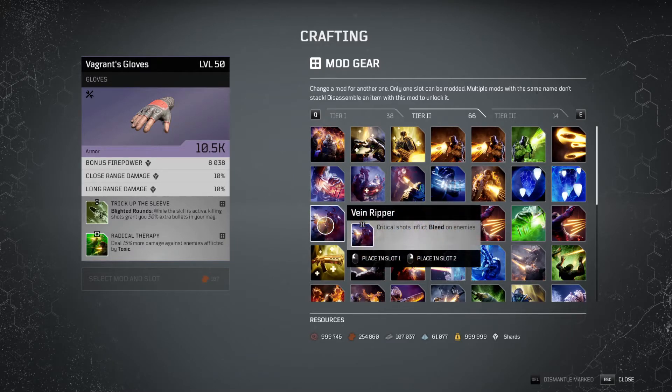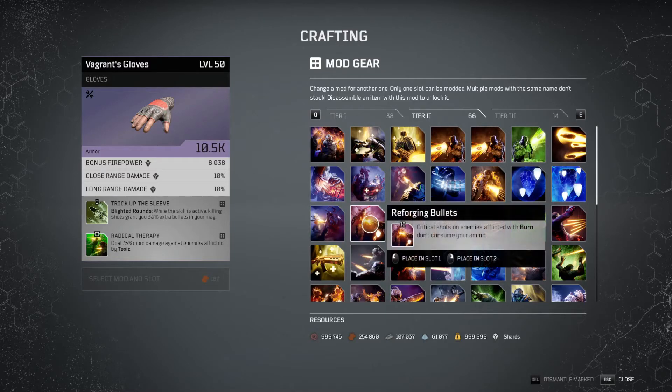Then we go on to Vein Ripper — critical shots inflict bleed, so if you can confidently land critical shots, it is very strong. Then of course we have Reforging Bullets: crit shots on enemies afflicted with burn don't consume your ammo, which is really handy for Pyromancers if they're focusing on a crit build.